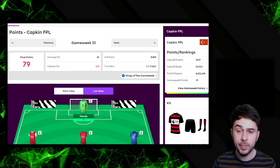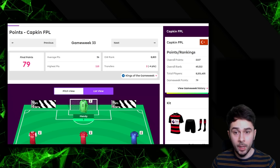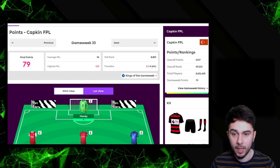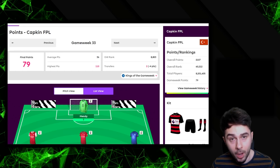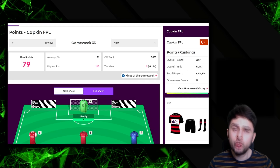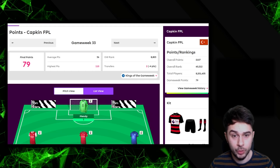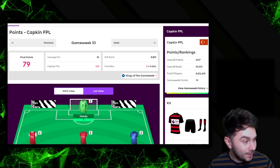For Blank Gameweek 33, I've got 79 points, above the average of 36. In the top 10k it's around 52 points. I took a minus four point hit, so that's 75 points — I gained about a 42k rank boost, so I'm around 60,000 right now, and boy I needed something like this.